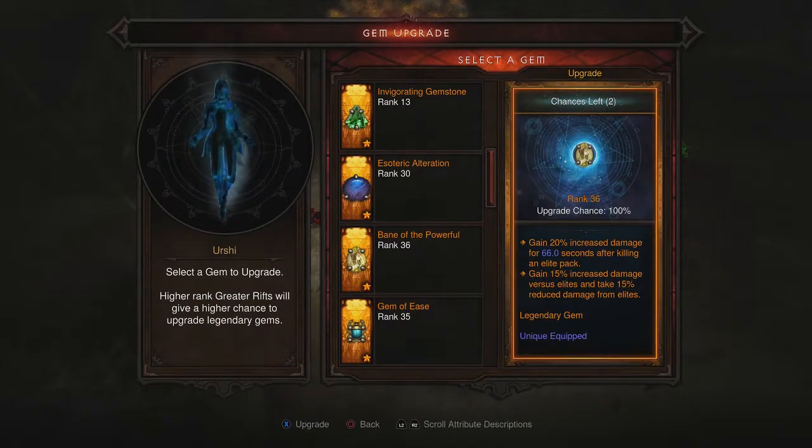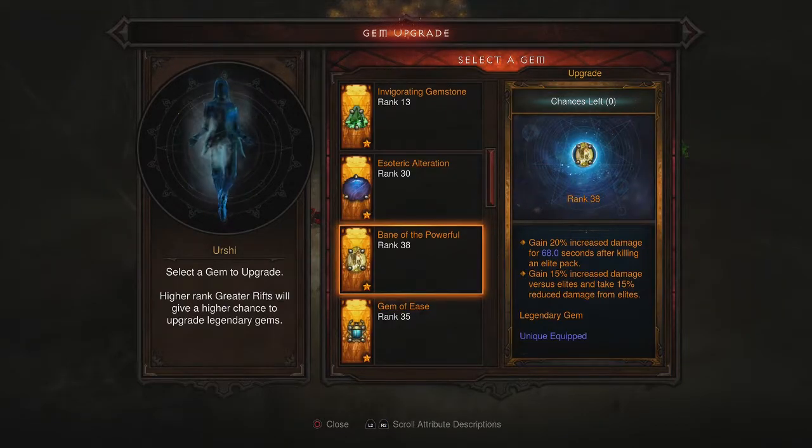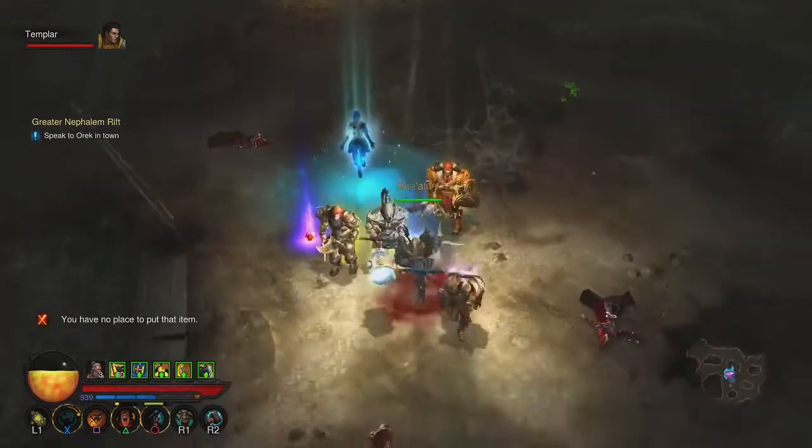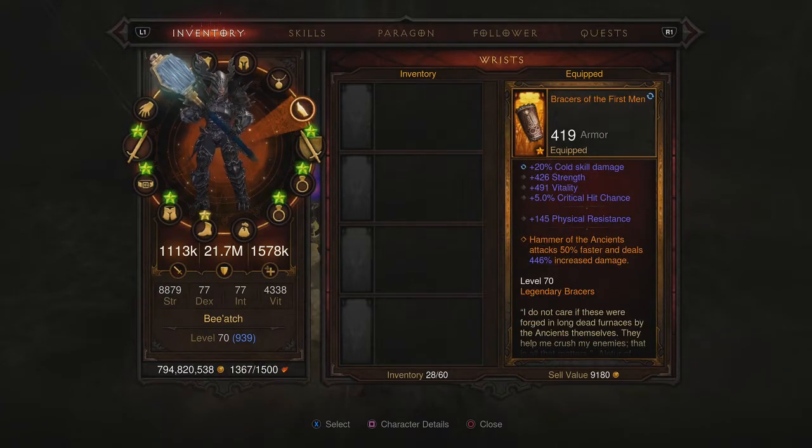I'm only using a Bane of the Powerful at level 30 and the other two gems are level 80. There weren't any particularly high level gems on this, and as I said I limited it to 800 Paragon — you can see the weapon there, minimal stats.